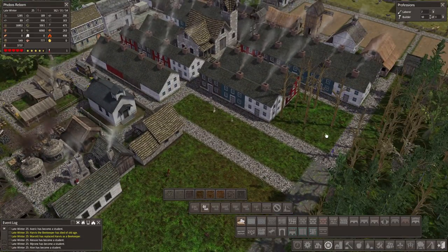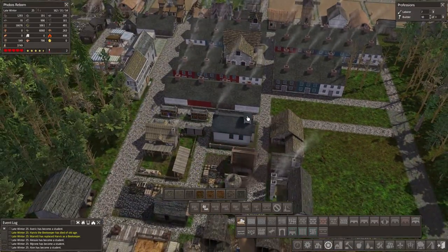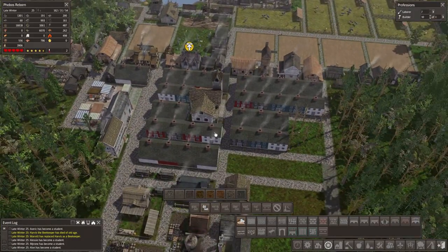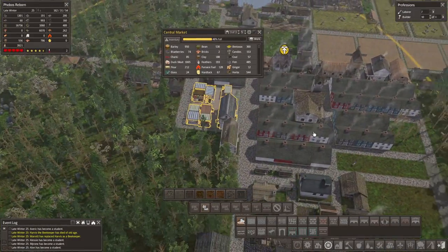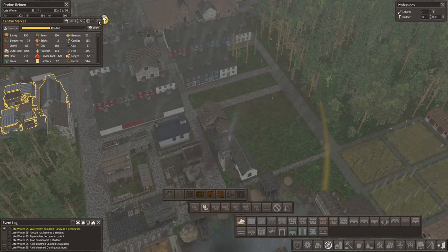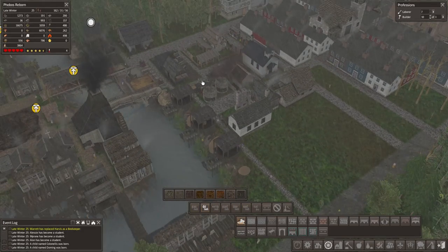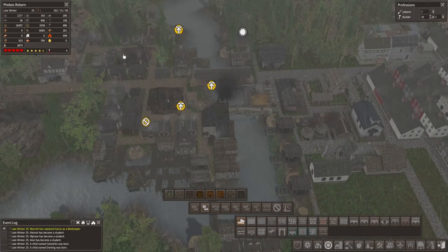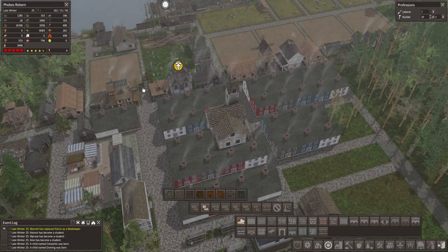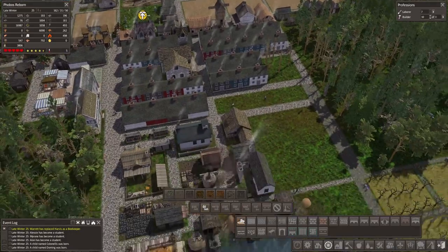Over here we still have four and five — like nine saltbox houses, place for nine saltbox houses that are going to get built eventually. That's going to be like the main city over here. Probably later on we're going to extend it that way as well. Anything we need right now? Maybe more tool production.